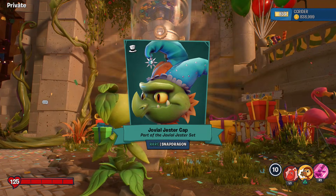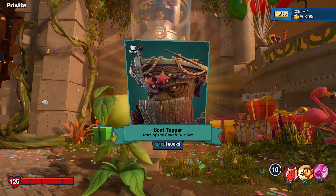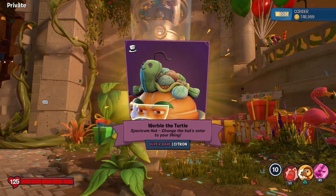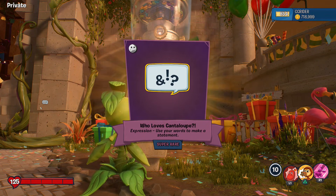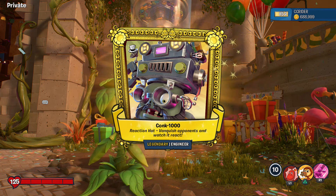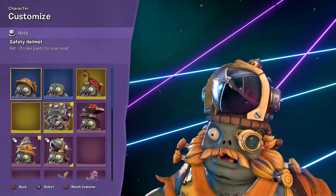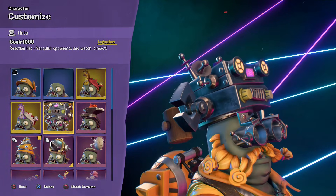We got the Jovial Jester Cap, part of the Jovial Jester set - cool to see it. Boat Topper, part of the Beach Nut set for the Acorn and Oak. Picnic Cheese, part of the Picnic Warrior set - interesting. A super rare - Werble the Turtle spectrum hat for the Citron - so cute, like a little crocheted turtle! Another super rare - 'Who Loves Cantaloupe' classic expression. Our eighth legendary in one video - Conch 1000! That is a legendary Engineer hat - eight legendary hats unlocked in one video, how much further can we go?